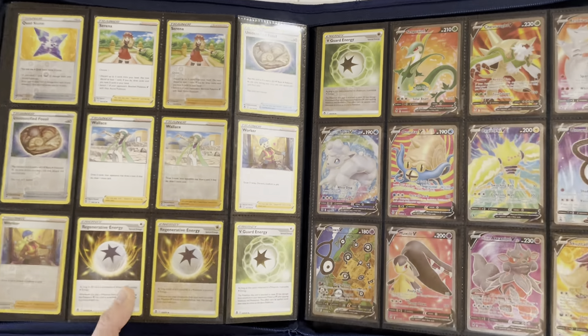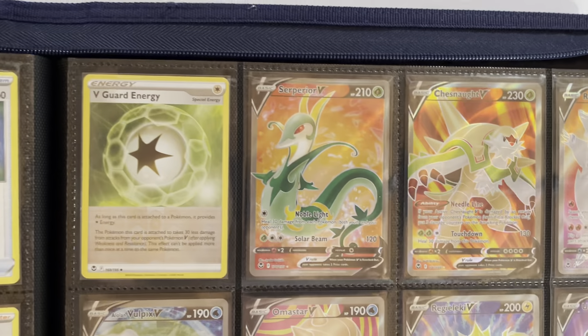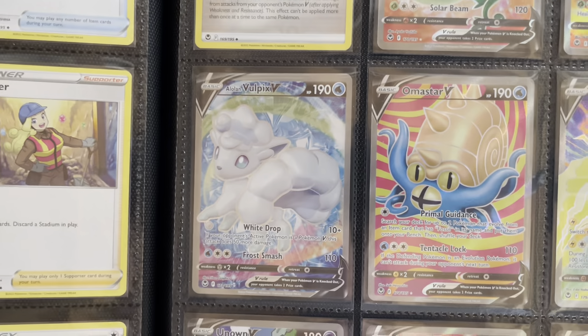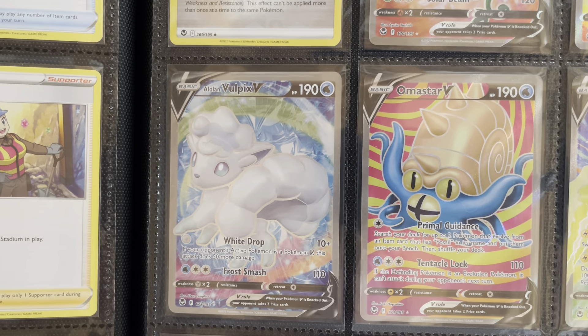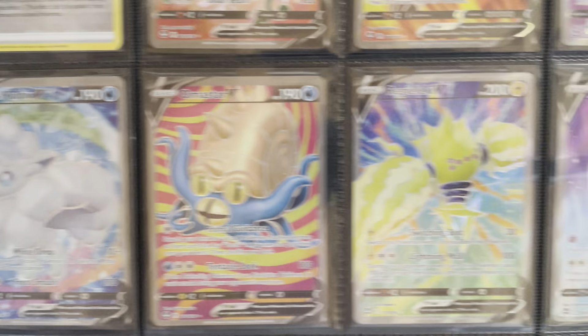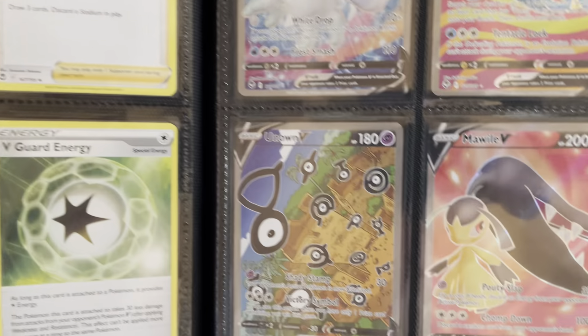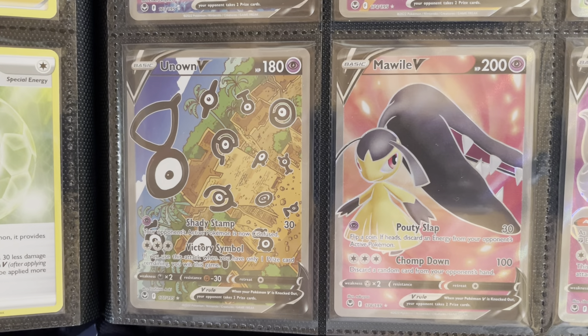Getting into the full arts — I will hold this up. We have Tsareena, Chesnaught, and Reshiram. Alolan Vulpix, which is one of my favorites. Ninetales V. Regielectra and Unown. And we have our first alt art here, being Unown V.